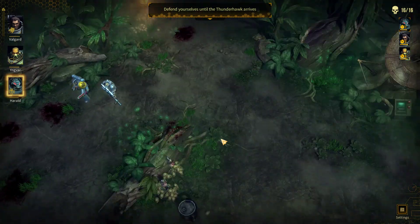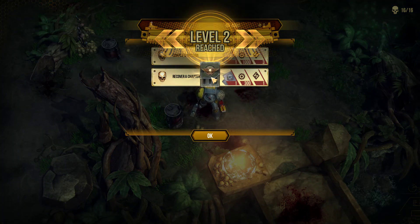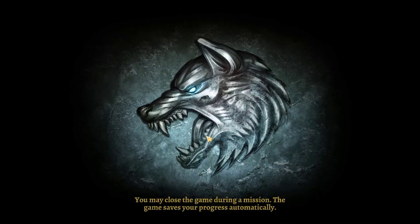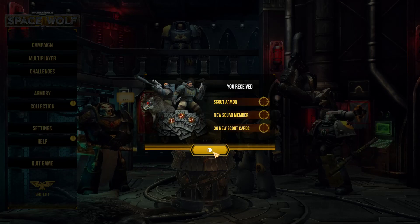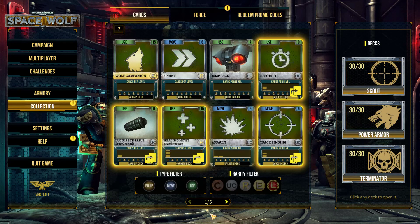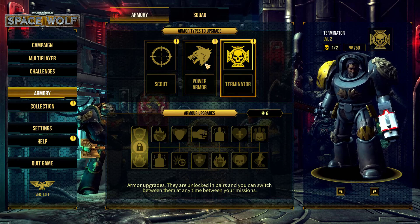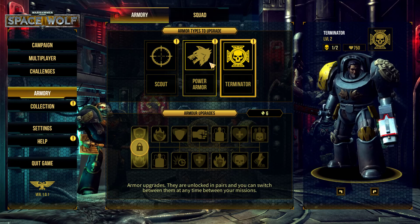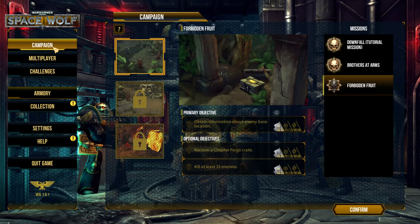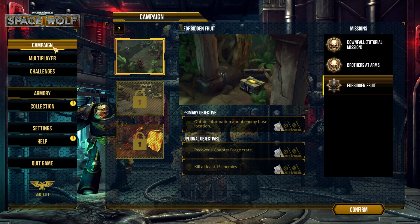The thunder fog has arrived — victory is ours! Mission completed and a chapter relic recovered. We get some rewards — Mars buttons, new squad member cards, scout armor, and terminator armor. I think I'll fit the terminator armor to my guy. Here you have deck management and your armory. I'll just fit myself with the terminator armor instead of a normal one — the terminator armor is quite cool.